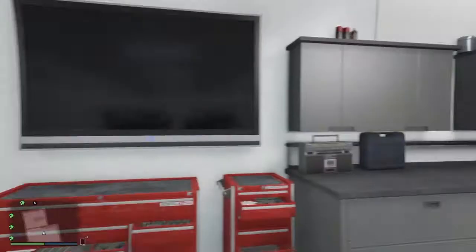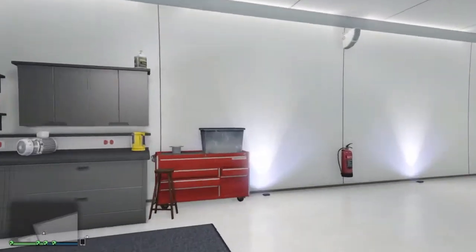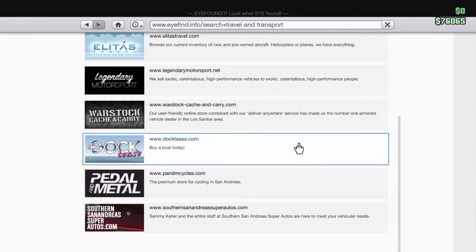Alright guys, for the next glitch I'm going to be showing you how you can get a custom colored BMX bike. All you're going to want to do is go on the internet. Now normally all the stuff will be here, but Pedal and Metal is not there, so what you want to do is go to Travel and Transport and go down to Pedal and Metal.